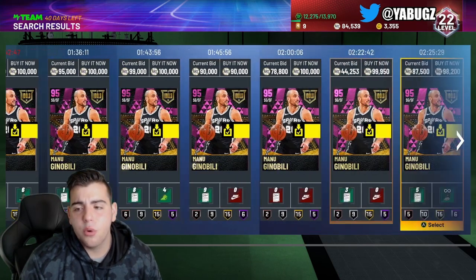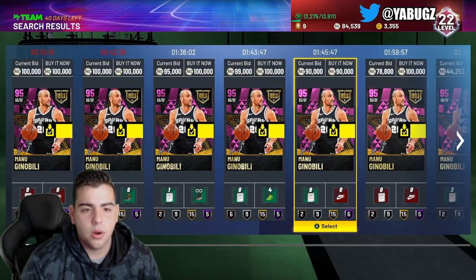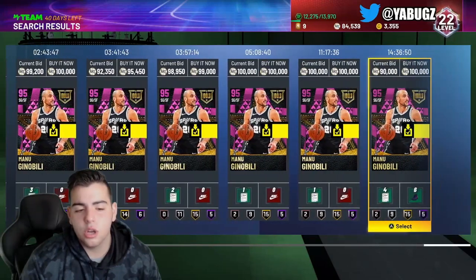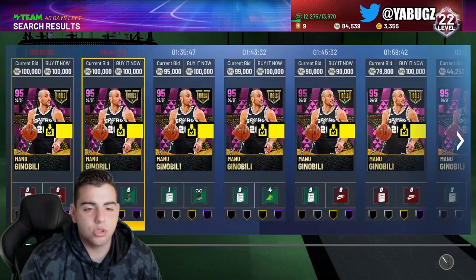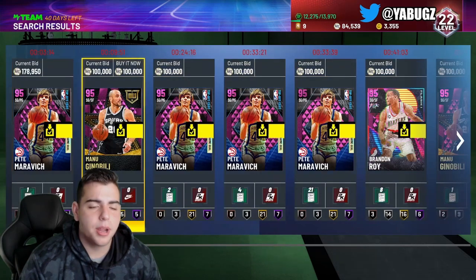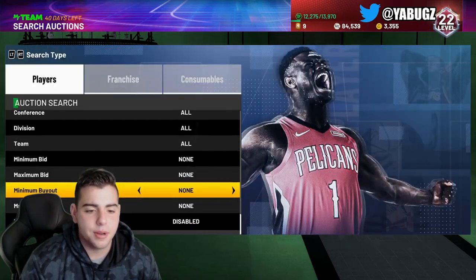Brandon Roy went up around 40,000 MT — he's now on bid. Here's a tip before you buy any cards: you want to look at their shoe, contracts, any of that — Hall of Fame badges. You want to 110% look at that. Looking at Manu Ginobili — he rose up in value a ton. I got one for 69K and 72K yesterday; I'm holding on to them for now. Brandon Roy's value went up because of Greg Oden. There's no Brandon Roy's on the auction. Today is a great day to sell your cards besides Manu Ginobili and Dominique Wilkins.